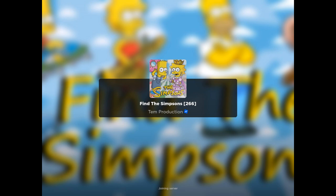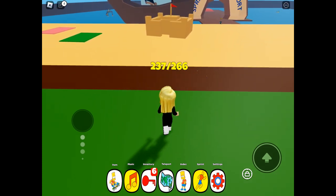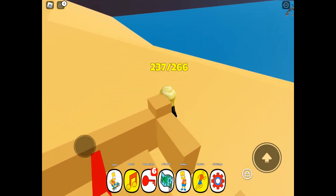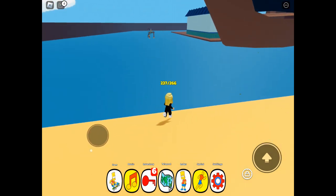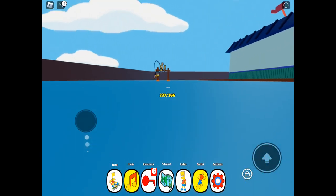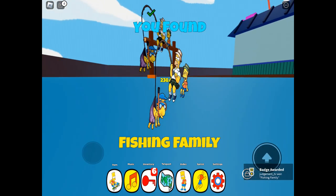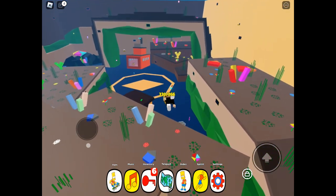We are back playing Find The Simpsons. There have been two new areas added to this map: the Springfield Squidport and Sea, and Krusty's Tent. I absolutely love this game and I am so happy it has been updated again. And yet again this update is different to the rest, keeping it fresh and keeping it interesting.